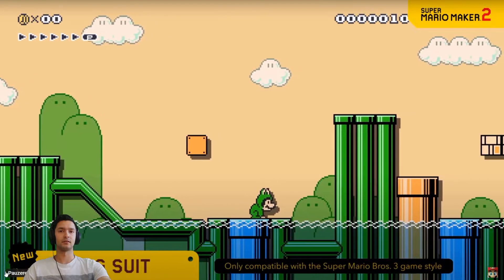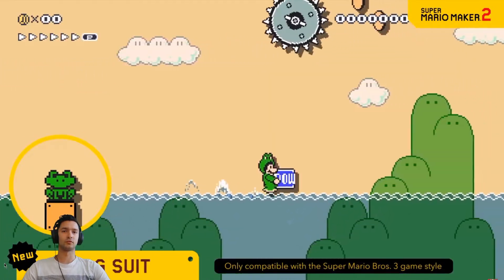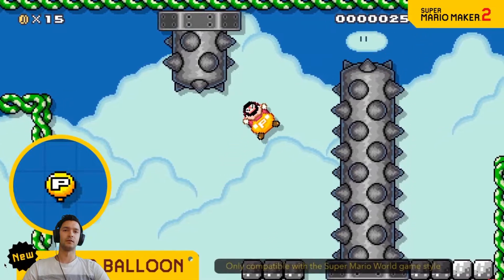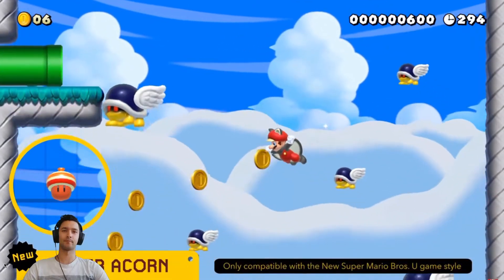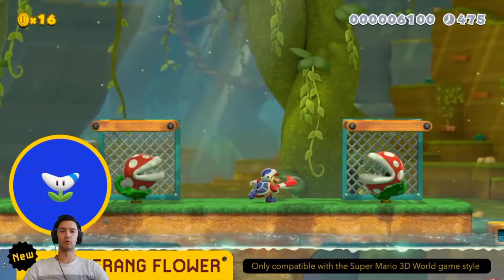The frog suit lets you swim through water with ease — there are gonna be so many water levels. The power balloon lets you float. This is a different power balloon than the original Mario, making you fly to the skies as Flying Squirrel Mario. The acorn lets you take out surrounding enemies — boomerang guy!